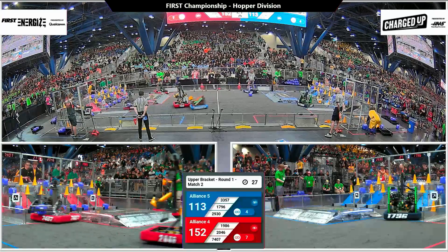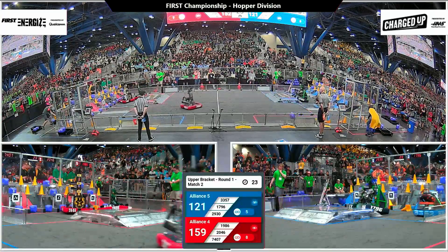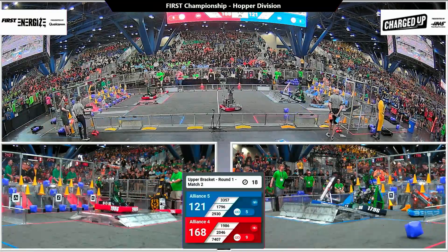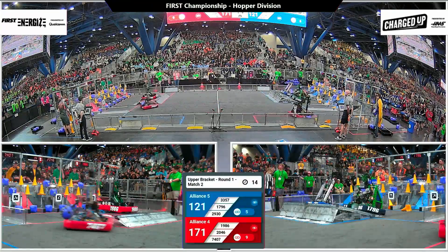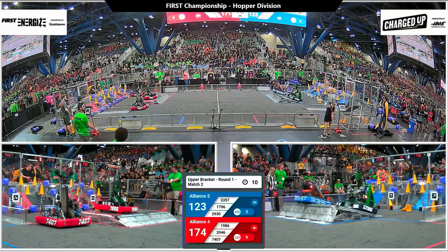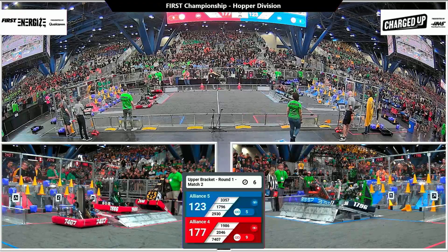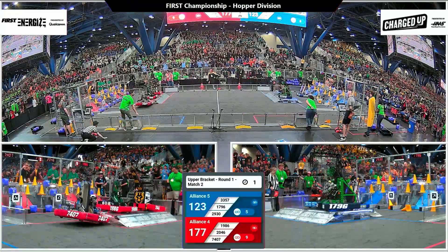Blue is down by 42 points. Blue knows they need to catch up — our number 5 alliance getting ready to balance on the charge station. Team Titanium's already up for red. We've also got a supercharge node over on the red alliance. Grids are already full, so this team can start to double score. 10 seconds remaining. Blue's trying to get a triple engagement. We've got our two side crawlers up on the charge station. 2, 1.